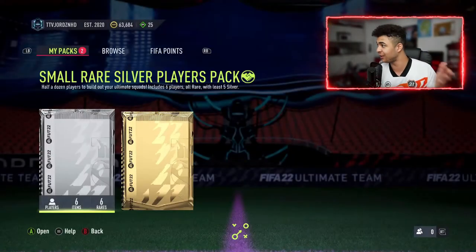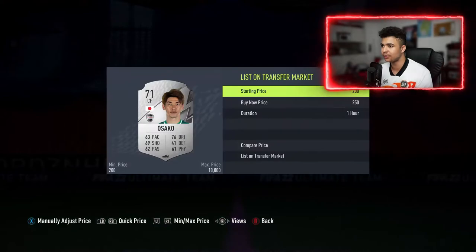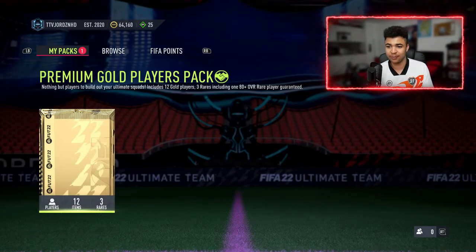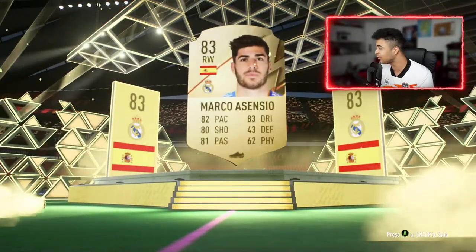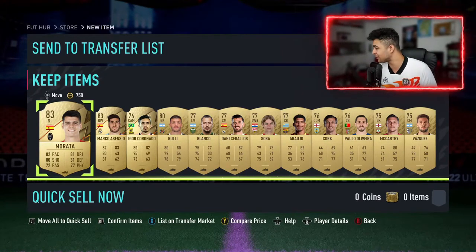We're on 63k now, which is nuts. Fingers crossed it should be enough to afford Lukaku — he's definitely a card I want to do a player review on. We get Osako — he used to be a Werder Bremen player. Premium gold players pack: 12 players, 3 rares, 8 overall guaranteed rare. Let's rip the pack — it is a boards! Spanish right wing — Asensio. Not too shabby. That's four boards out of all the packs. You guys need to definitely do your Marquee Matchups — let me know in the comments what you got.